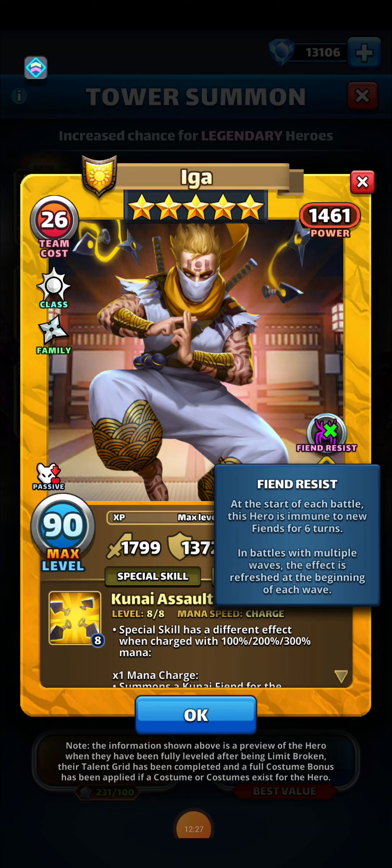I would really love to rate Iga a 10 out of 10, honestly, but considering he's really just an offensive hero, I cannot rate him a 10. If you have him on defense, as somebody going up against Iga, you can just bring an extra healer and time your heal so that when the fiend gets summoned to you, you heal it away. You need a high-level healer like Nautica, Cleopatra, or Toon Vivica — someone that gives 55% or more heal. So I wouldn't put Iga on defense, but I'm still going to give him a 9 out of 10, because Iga is just that good.